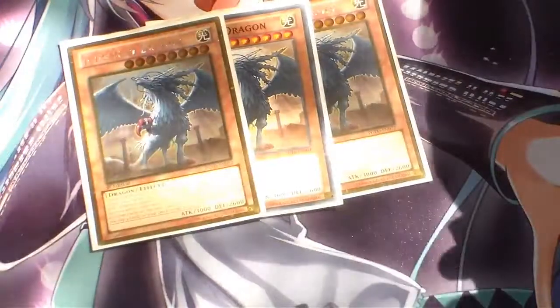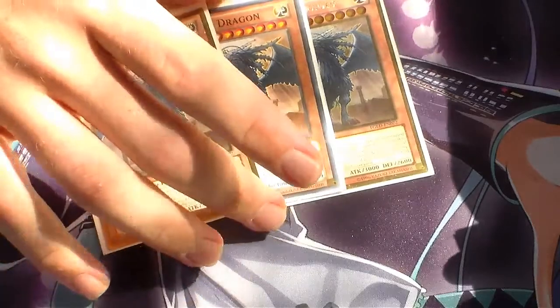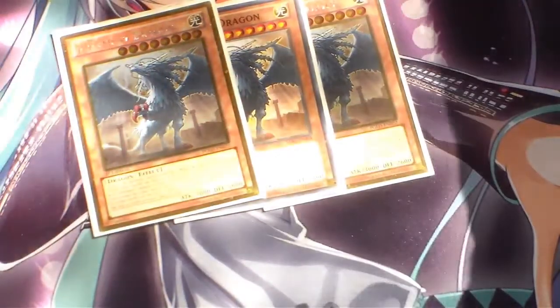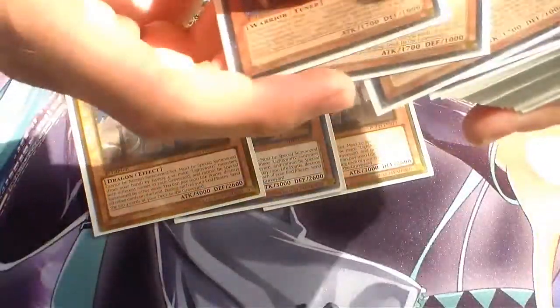First, we're running Triple Judgment Dragon. Boss monster of the deck — cannot be Normal Summoned or Special Summoned unless you have four or more Lightsworn monsters with different names in your Graveyard. Basically you pay 1,000 Life Points, destroy everything on the field but himself, and then end phase mill cards.